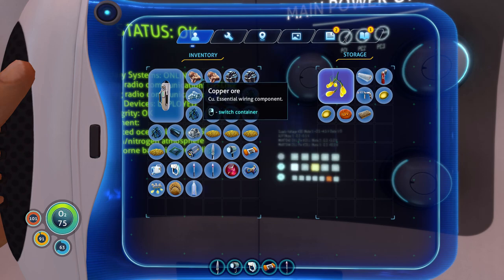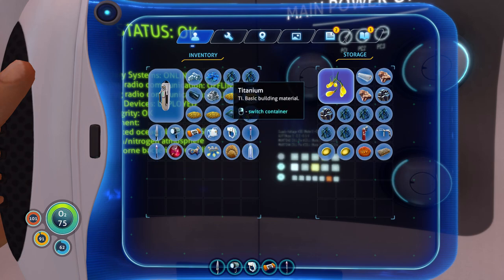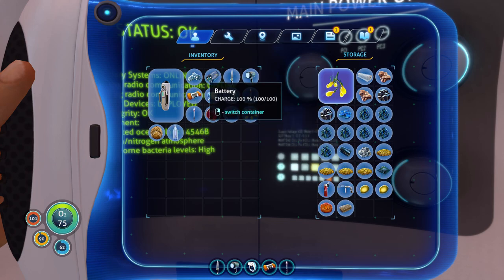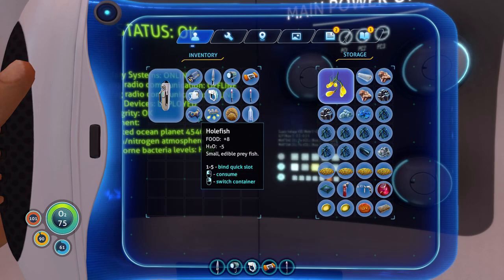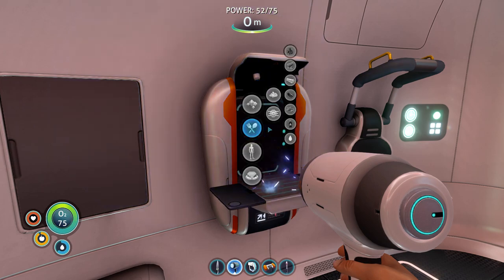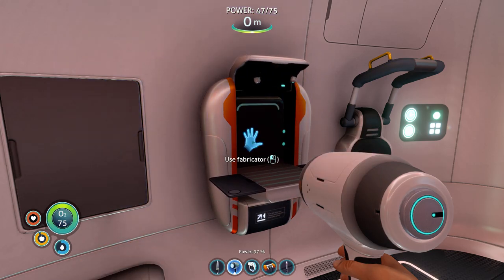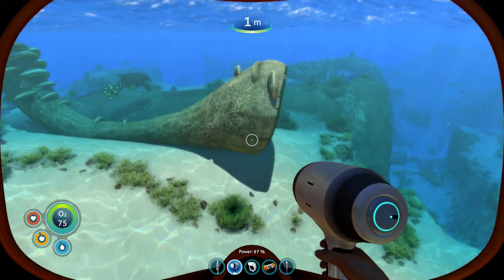I've got more copper. Let's go ahead and stash the copper, the titanium, the glass, and the silicone rubber. I need one more silver. Let's go ahead and get the salt out so I can make more bleach and make more water. Let's go see if we can't find another piece of silver somewhere — looking for sandstone. You can find it in the cave sometimes, also over here in the kelp forest.